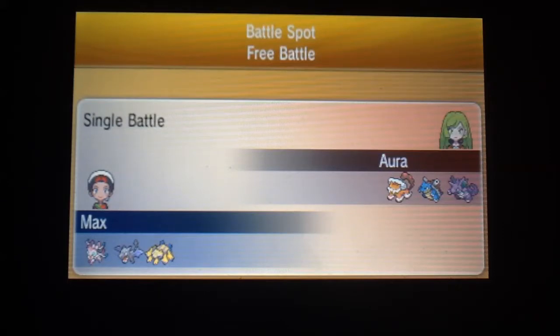Today I've got a battle to share from the battle spot versus Aura. Aura was packing a very beefy team of a Landorus, a Blastoise, and a Nido King. These are all very potent threats with high attack and high special attack, good defences on the hull, and they could definitely do a lot of damage and wear me down quite easily.